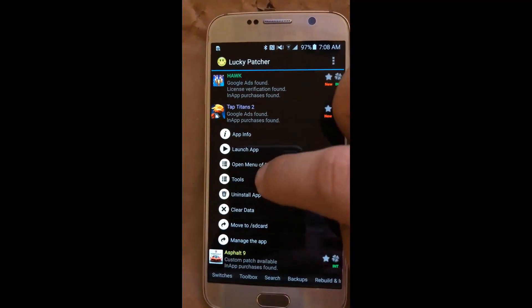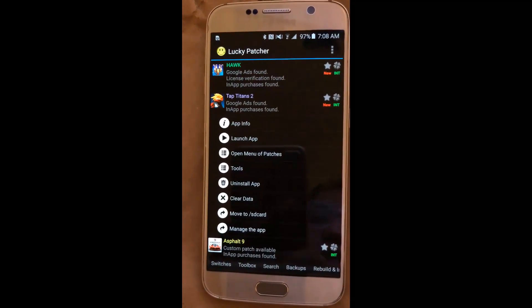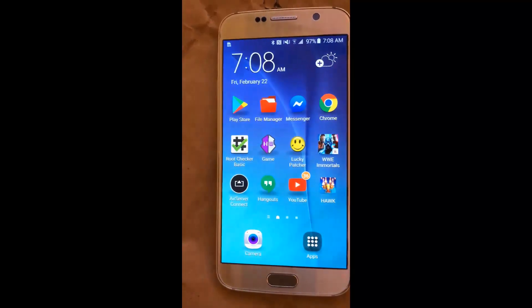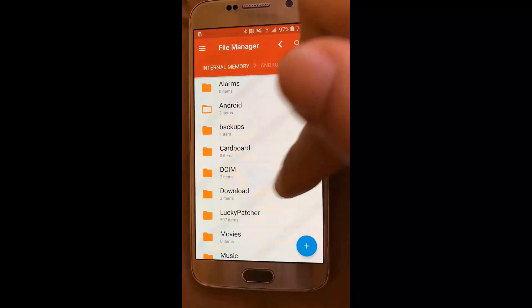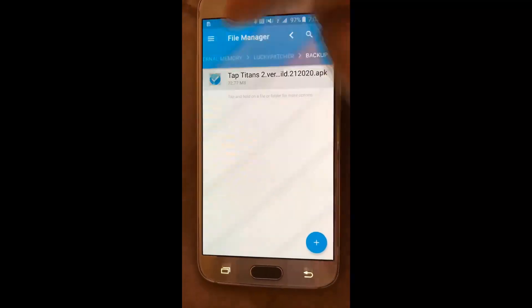Open up Tap Titans 2, hit Tools, then go to Backup to get the APK file from the app directory to an easily accessible area on your phone. Use whatever file manager app you'd like - I'm using File Manager by Maple Media. By setting it to Lucky Patcher on SD card, it puts it right at the start of my internal memory, so go into Backup and it's right there.